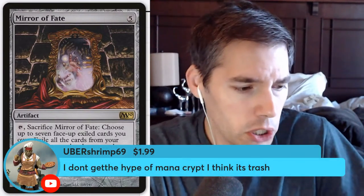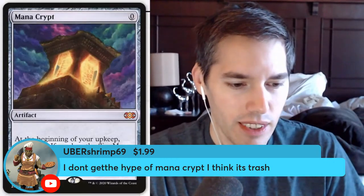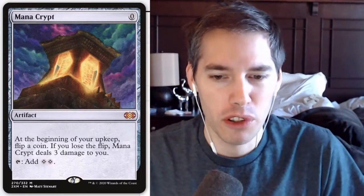Someone says they don't get the hype of Mana Crypt and thinks it's trash. Mana Crypt — zero mana: at the beginning of your upkeep flip a coin; if you lose the flip, Mana Crypt deals three damage to you. Tap: add two mana. It's a zero-mana Sol Ring. If you have multiple of these in hand, you've completely broken the game. There is an outside chance it kills you if you're at 20 life in cube or vintage draft, but I really can't make an argument for it being bad — it's one of the most broken cards in the game.